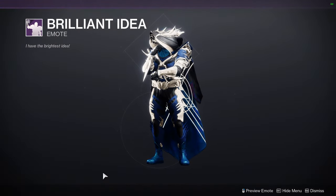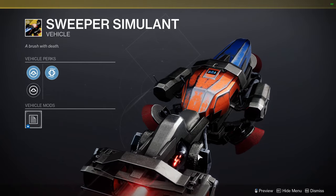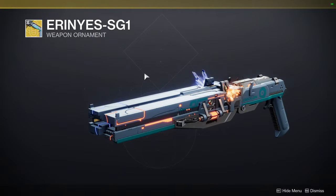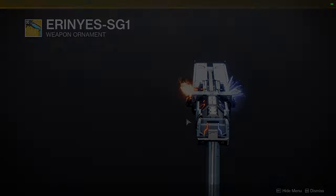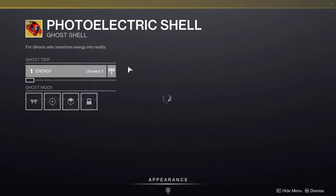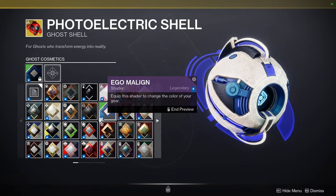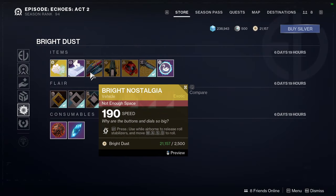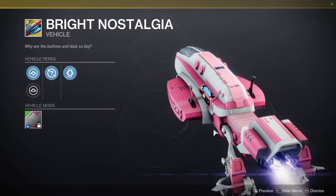We also have Sweeper Simulant. For the items at the bottom, we have the Aranus SG-1, which is a dope ornament — it takes off the asymmetry of the shotgun, which makes it obscenely better in my opinion. I'm not the biggest fan of Conditional Finality's base look because the asymmetry really does bother me. Photo Electric Shell looks pretty cool. Exoplanet Harvester. Bright Nostalgia is not bad actually — pretty decent, especially since it does change color.